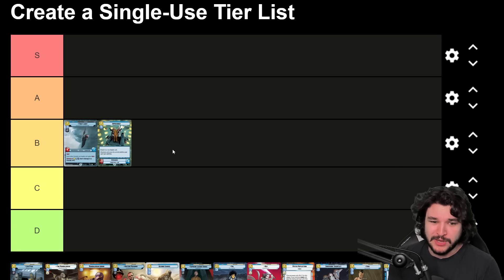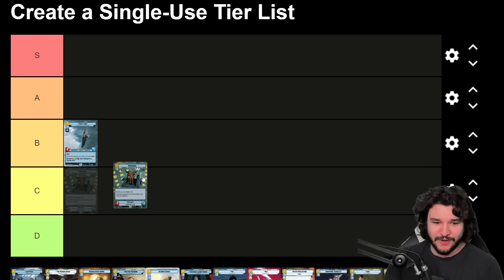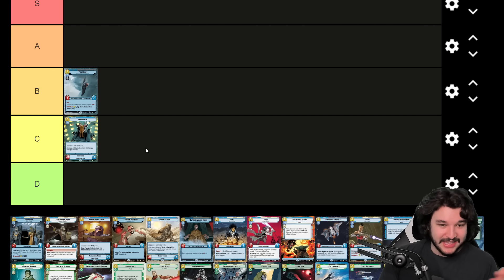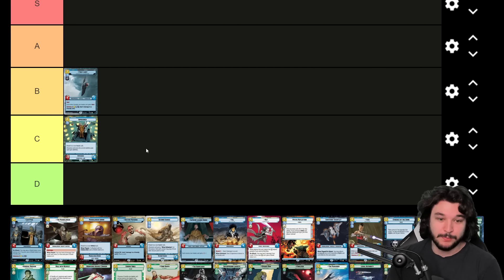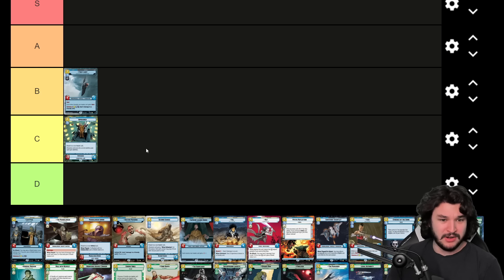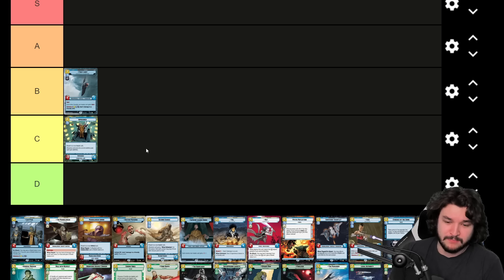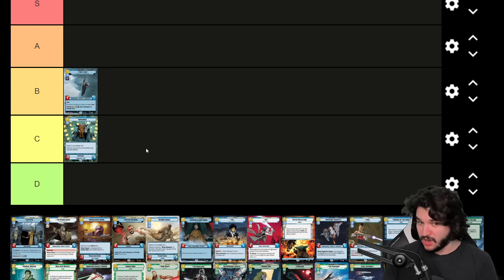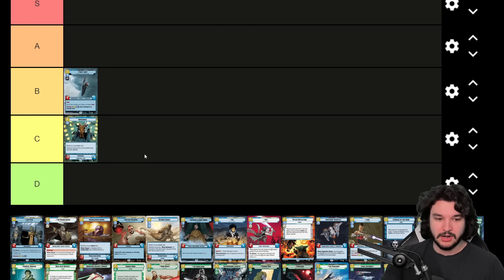Next, Imprisoned: initially people thought of it as semi-removal or removal upgrade, but it's actually pretty weak. You attach it to a non-leader unit and they lose their abilities. The problem is some units don't even care about their abilities. There are some cases where it could be decent — against a K2SO or Poe Dameron with powerful abilities — but the unit is still a four-four or six-six and keeps attacking you. Imprisoned could be C or even D tier. If it could attach to a leader unit, maybe B tier.